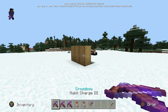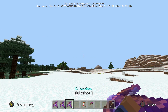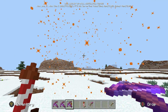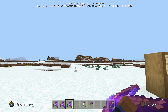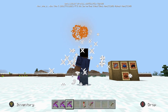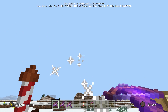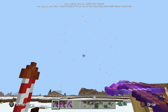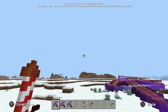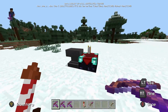Let's see how fireworks work. We're going to put the firework in our off-hand — whoa, that is awesome, that is so cool! You can shoot fireworks from the crossbow! That's amazing. If you put a firework in your off-hand you're able to shoot it. So there you have it: three different types of enchantments, new dyes, and of course the crossbow with firework shooting capability.